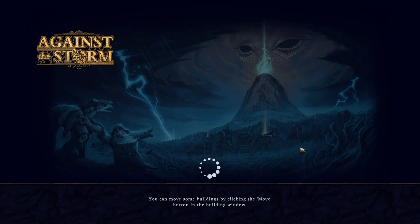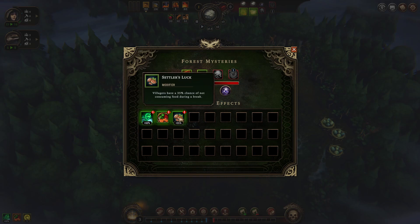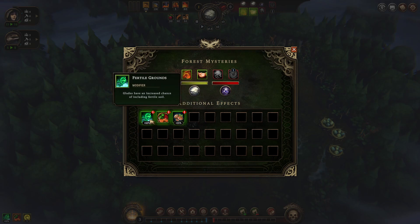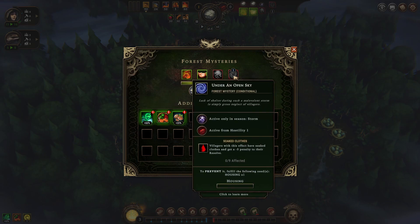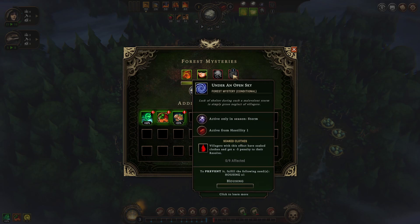Let's get going. We've got Settlers of Luck, Gift of Woodlands, Tasty Woodlands, and Fertile Grains. We get Open Sky. They get a minus - they go sad when they get wet. Villager's Effect.